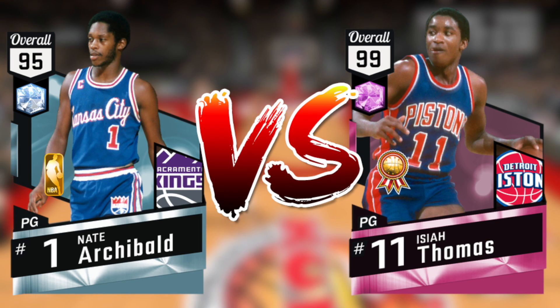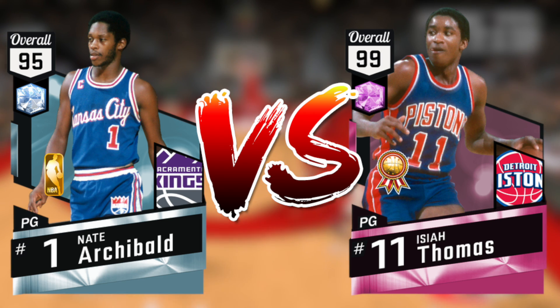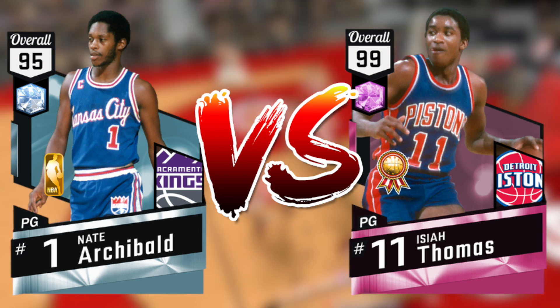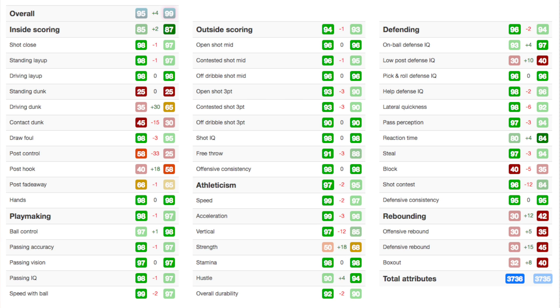Even though this card more than likely is a 99 overall, a lot of you may be confused about how intangibles work and still say he's only 95 overall. So what I did was I compared him to the best statistics-wise point guard in the game — Pink Diamond Isaiah Thomas. Both cards are 6'1, so height can't really be used in an argument. These cards have very similar stats. Obviously Isaiah Thomas is a better dunker and Nate Archibald is a little bit of a better shooter, but overall they are very very similar. And if you look at total attributes, the card that has one more is the 95 overall — the 95 overall diamond has more total stats than the pink diamond supposed best point guard in the game.